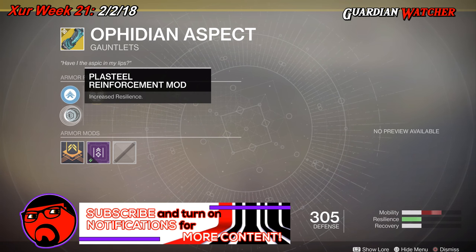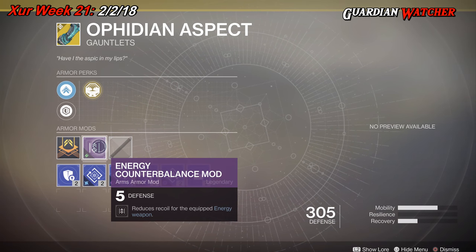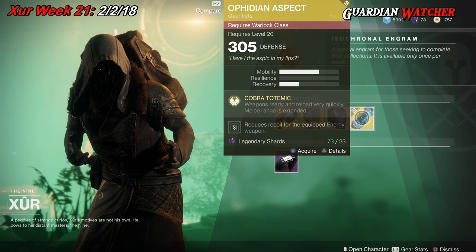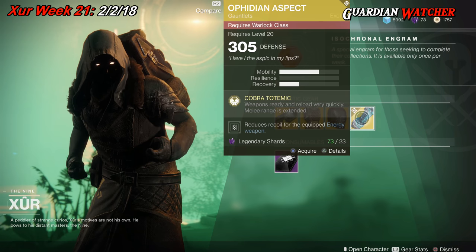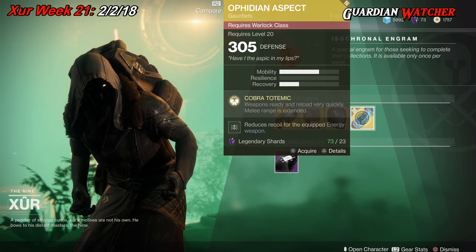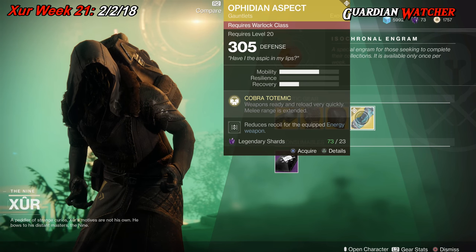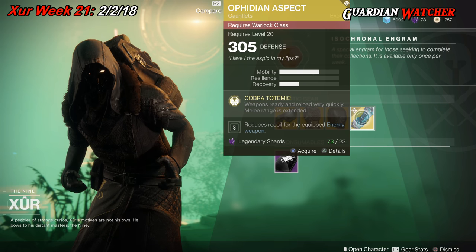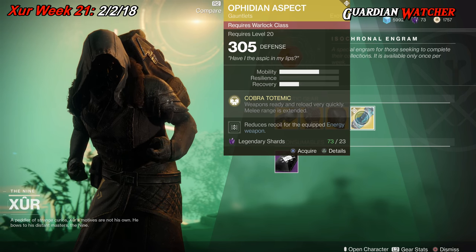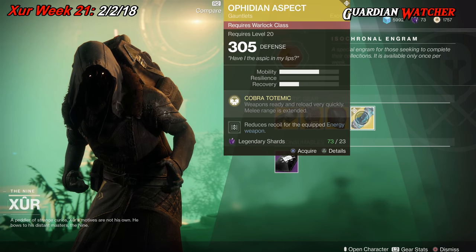We also have Mobility Enhancement mod, Plastique Reinforcement mod, and an Energy Counterbalance mod. If you do not have this, grab it — this is probably one of the better or best exotics for the Warlock. I've used it on mine since it came out. I'd rate it Tier 1.5 in both PvE and PvP, and that's not a biased opinion — this thing is amazing. Go ahead and grab it.